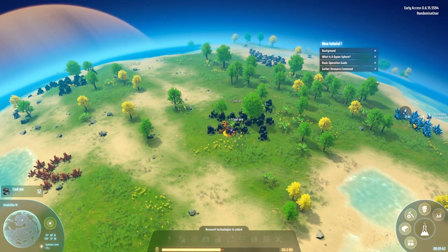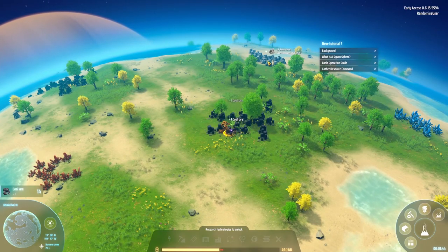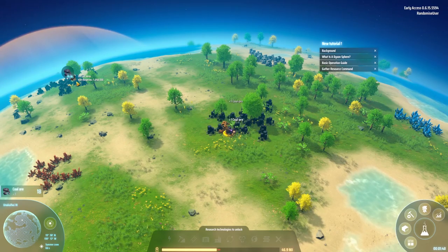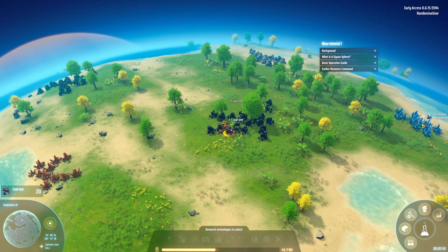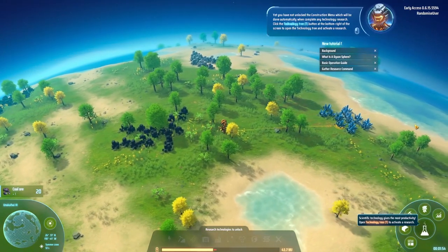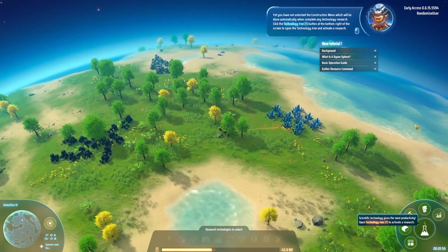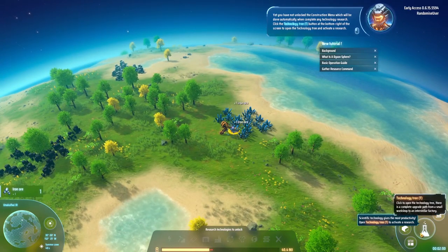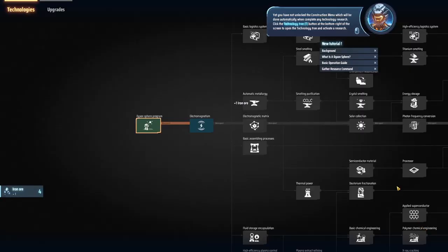There's iron over there — the blue stuff on the right-hand side is iron. And we also have some stone over there, and top left more coal. I don't actually know what we're building at the moment. Let's get some iron ore. You have not unlocked the construction menu yet, so we have to click the technology tree — press T — or this icon down here. So let's be doing that.